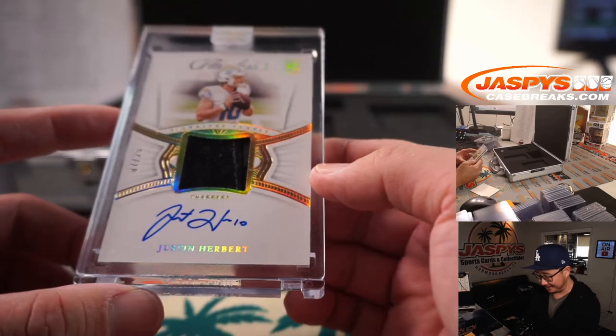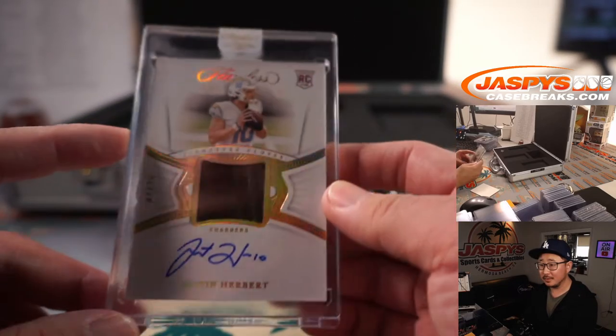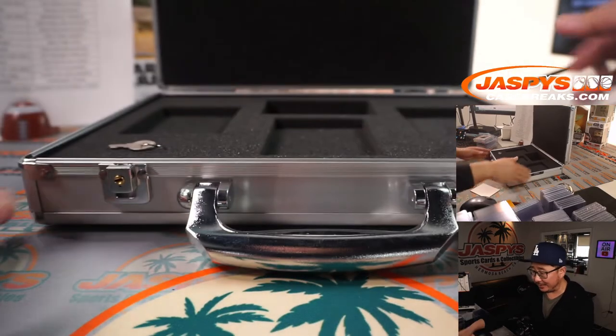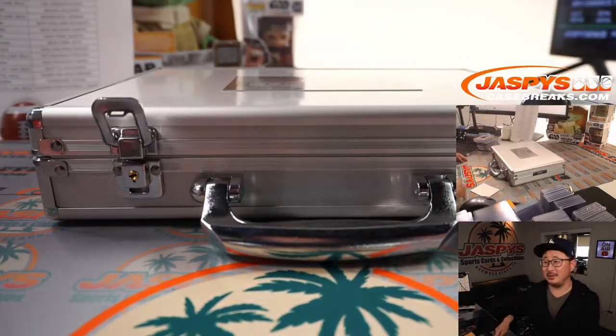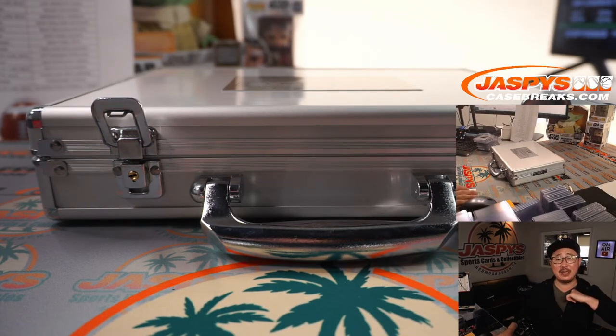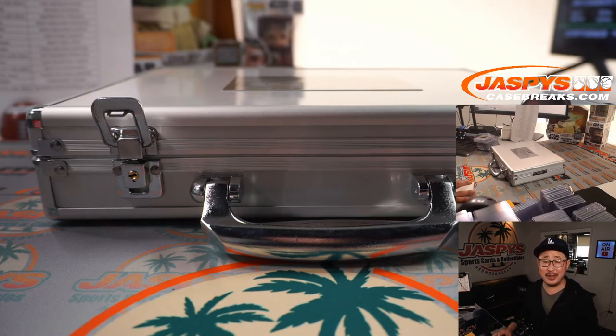There you go, PJ. That's very nice. And there you go, ladies and gentlemen — the case is closed on Flawless Pick Your Team number 4. I'm Joe for jazpyscasebreaks.com. Keep your eye on the website, we're going to try to get some more of this stuff. Thanks for watching, thanks for breaking with us. I'll see you next time for the next break. That was three train whistles, so I think TJ nailed it. I'll see you next time. Bye-bye.